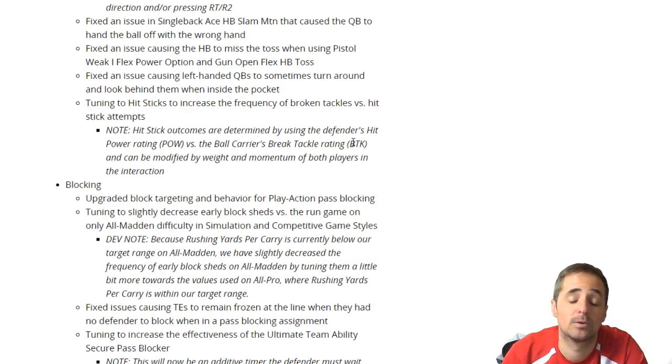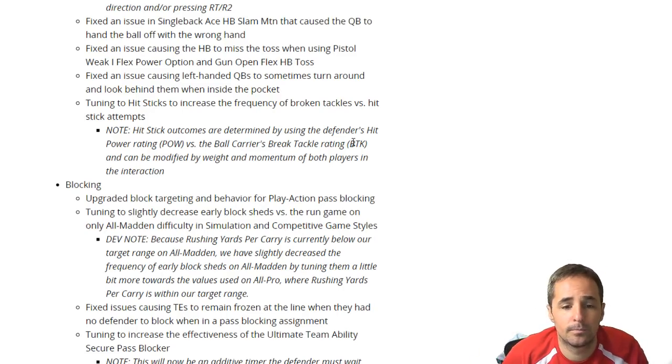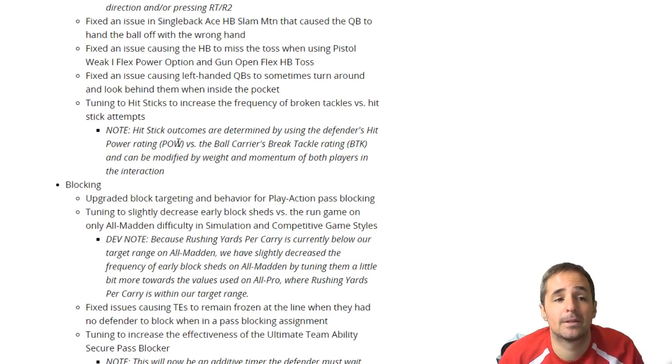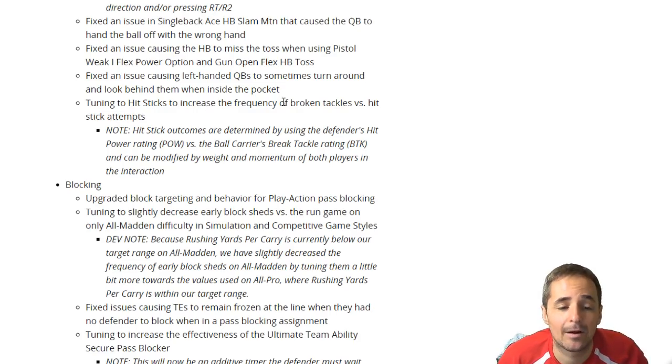I actually would avoid looking at brake tackle in the past. I'd either look at elusive or the truck rating or speed. I never really factored that in when I picked a ball carrier in ultimate team. So the brake tackle rating is actually important here with hit stick outcomes. And of course we all look at hit power, but it seemed like corners were getting good hit sticks — everyone was getting good hit sticks — but now you're going to see tuning to increase the frequency of broken tackles.